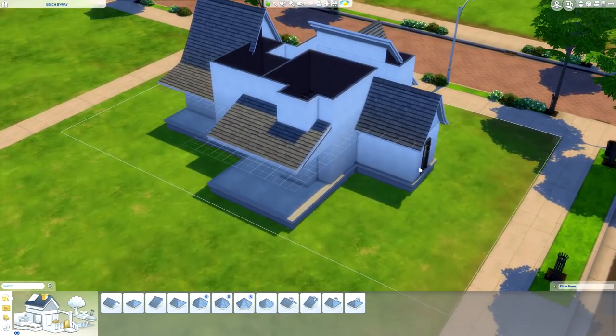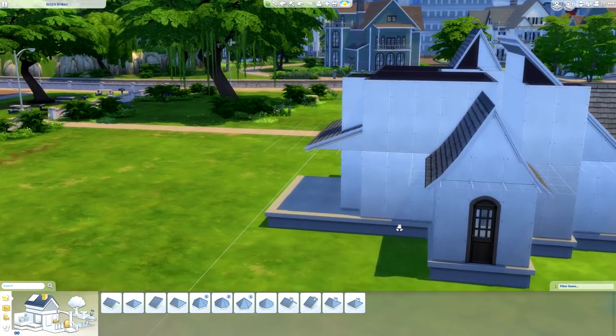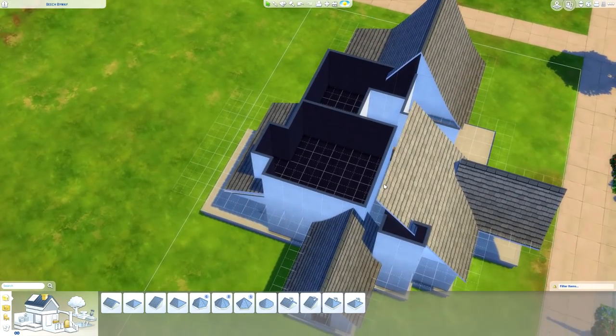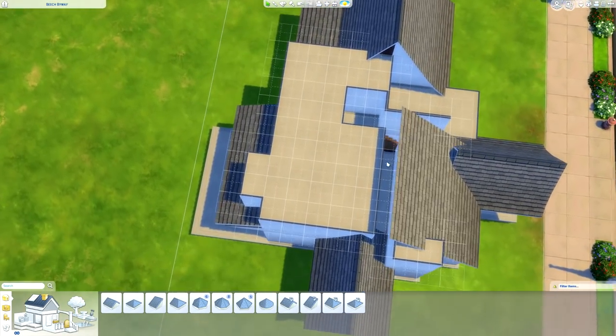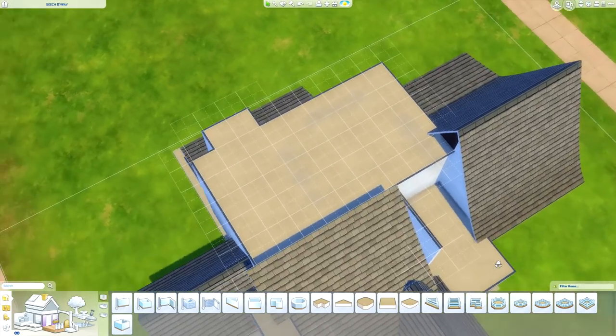Maybe I could do the same thing here. Maybe this is my roofing solution — just a little covered porch. And it doesn't have to be even that big. It could be only like half covered. Yeah, I think I like the half cover. We have to figure out what we're doing up here though. And this does not have a cover over it.